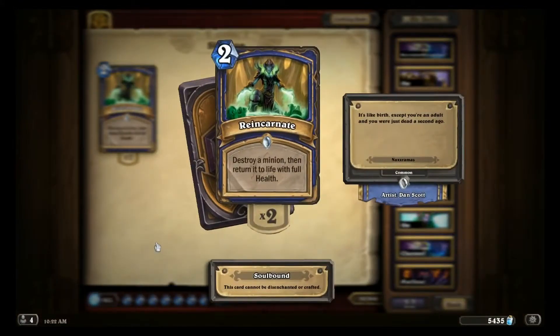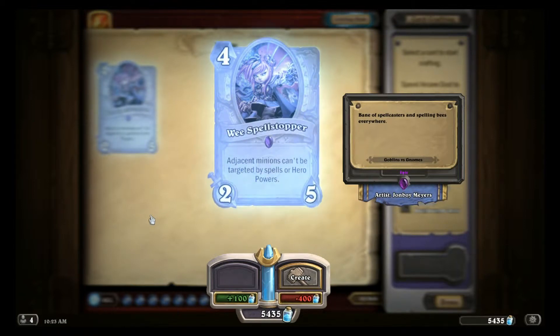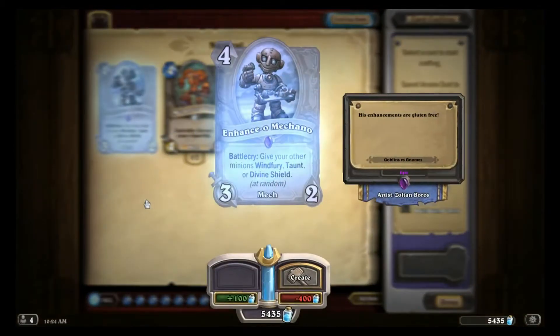Reincarnate can essentially give Alakir Mega Windfury for a turn. Spellstopper can keep Mages from pinging off the Windlord's Divine Shield, as well as fend off hard removal like Siphon Soul and Polymorph — an interesting combo, but altogether too expensive for Constructed. Alakir already has all the buffs that Enhance-o Mechano attempts to give a minion, so it's mostly a wash to use those two cards together.